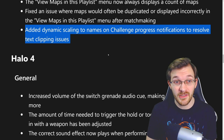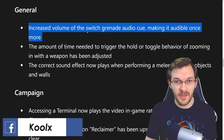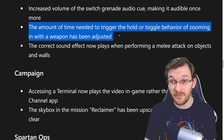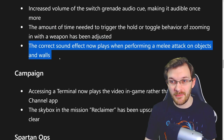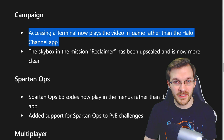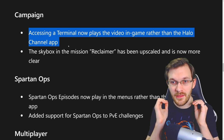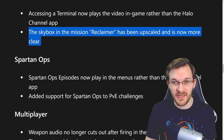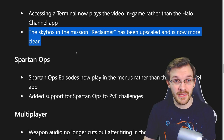For Halo 4 general changes: the volume of the switch grenade audio cue has been increased to make it audible again, the amount of time needed to trigger hold or toggle behavior for zooming in with a weapon has been adjusted, and the correct sound effect now plays when performing a melee on objects or walls. On the campaign side, accessing a terminal now plays the video in-game rather than the Halo Channel app — which is fantastic. The skybox in the mission Reclaimer has also been upscaled for more clarity, similar to what they did with Halo 3.